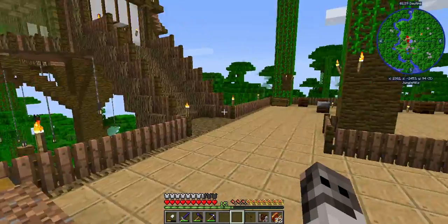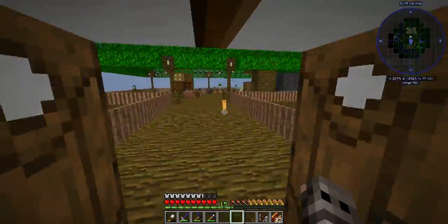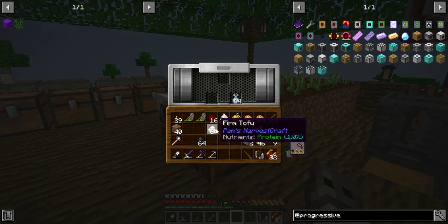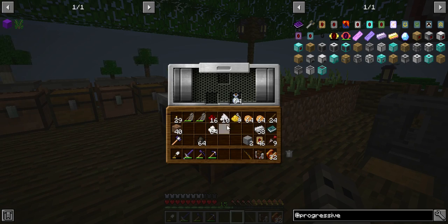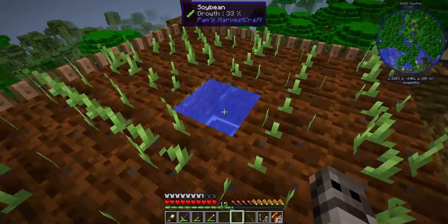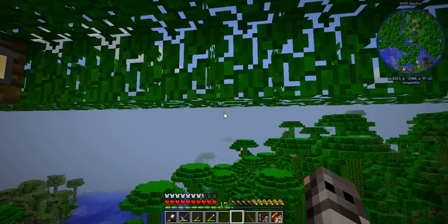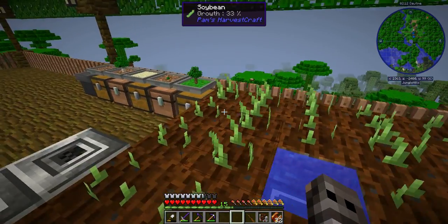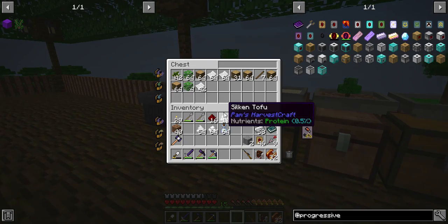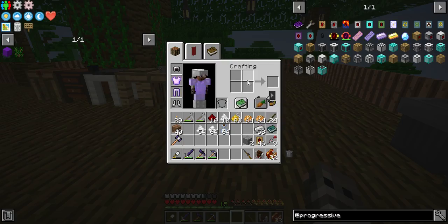I'm going to put fuel in the soybean farm as well. I'll take these out and put that fuel in. These saplings — I don't need them. If I want saplings I can get them literally anywhere: apple tree saplings, jungle tree saplings, paper bark saplings, and oak saplings are just whatever.